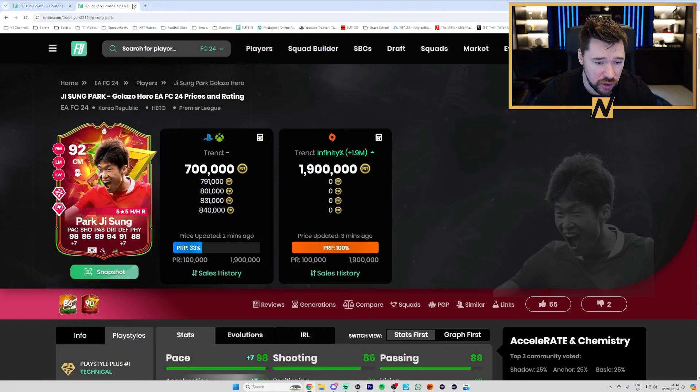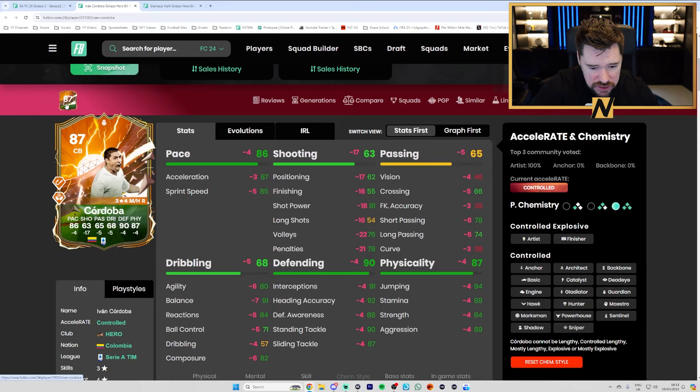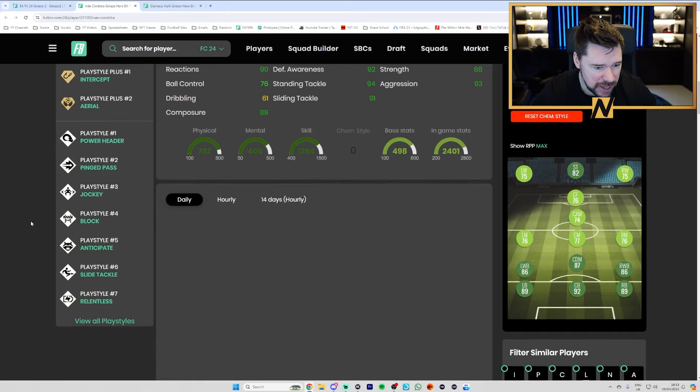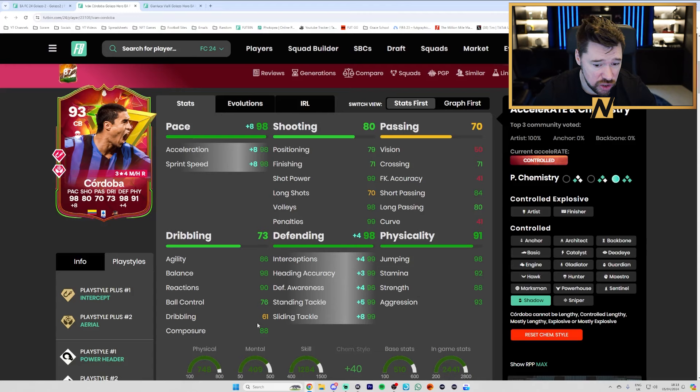We've got Cordoba and Vialli as the other heroes. Cordoba's been given three star, four star, aerial plus and intercept plus. They could have boosted his dribbling a bit more but look at the shooting boost — up by 17, volleys, penalties and shot power are great. Passing is decent but vision is terrible. He's got header, ping pass, jockey, block, anticipate, slide tackle, relentless — still an absolutely ridiculous card. Max pace, max defending, great physicals.